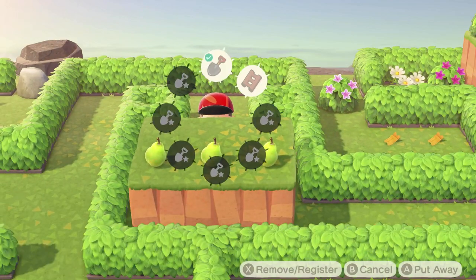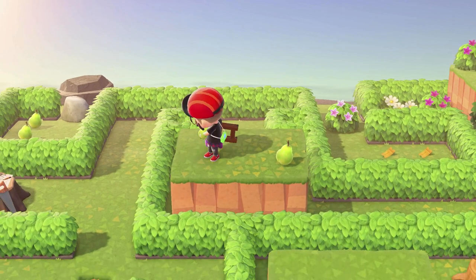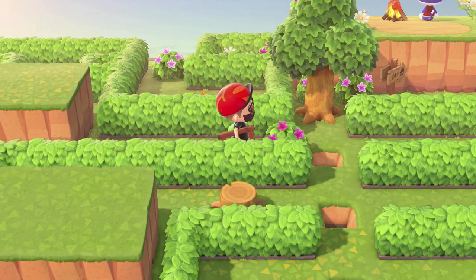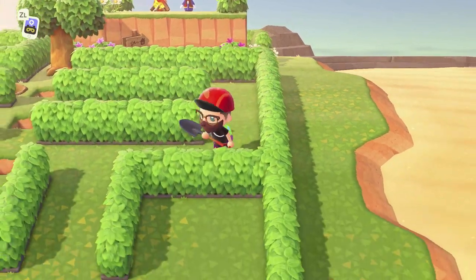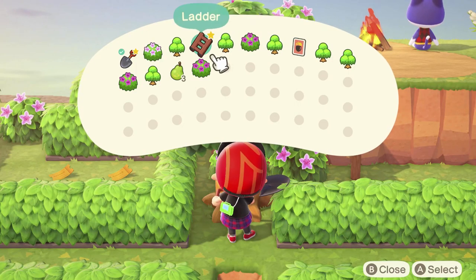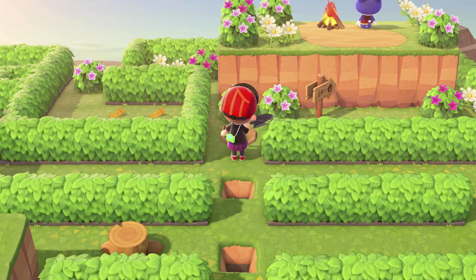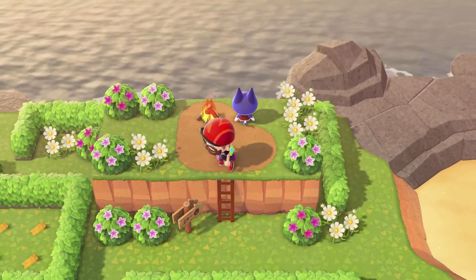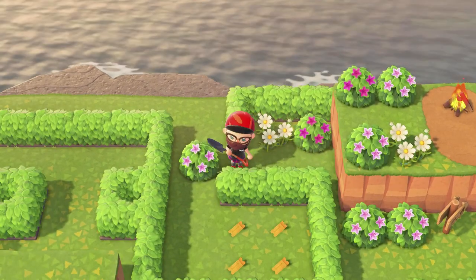Use our ladder to climb back up. Let's grab these three pears — these are going to come in handy because we are doing the run-through on how to get all the bell vouchers as well. Let's dig up this bush with our shovel. Walk back down around this little roundabout, do the triple hop — one, two, three — and dig it up with our shovel.